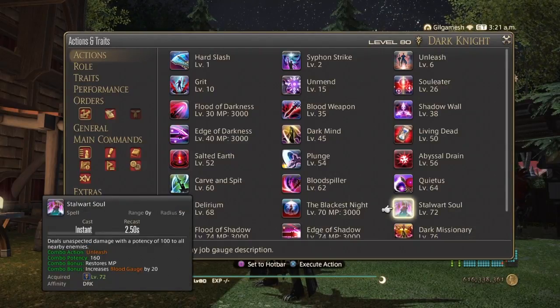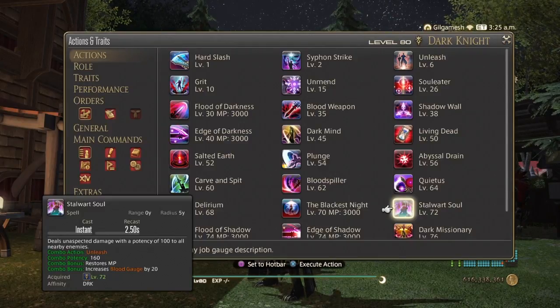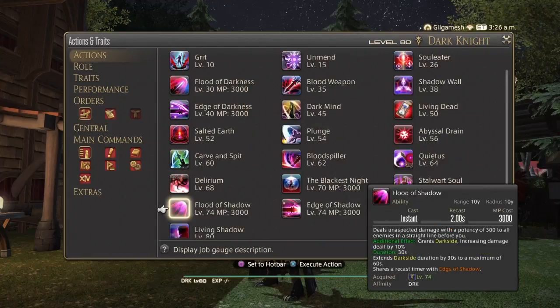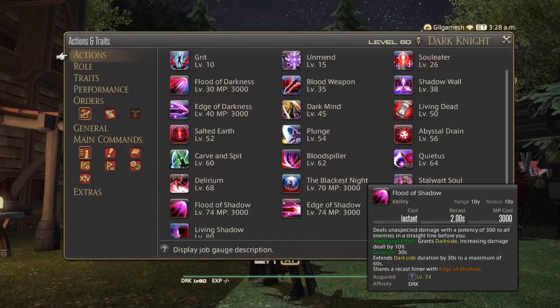Stalwart Soul deals damage and combos off of Unleash, so you can't complete your AoE combo until level 72. It restores MP and gives you 20 blood gauge. Flood of Shadow and Edge of Shadow are the buffed versions of Flood of Darkness and Edge of Darkness obtained via trait.